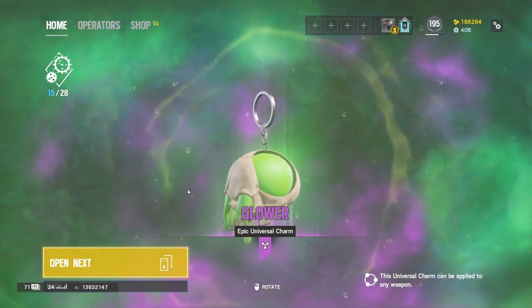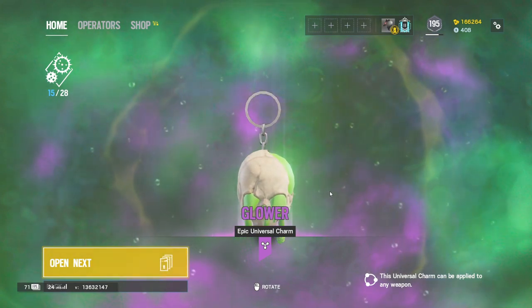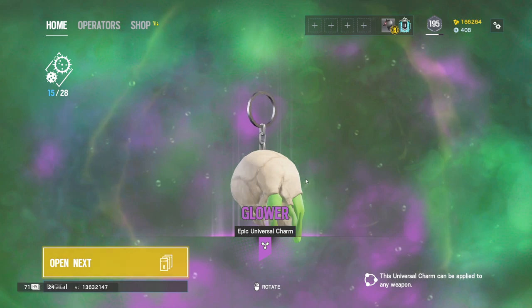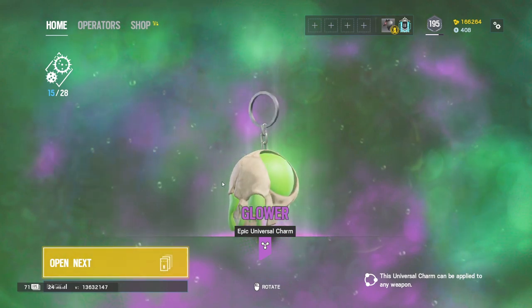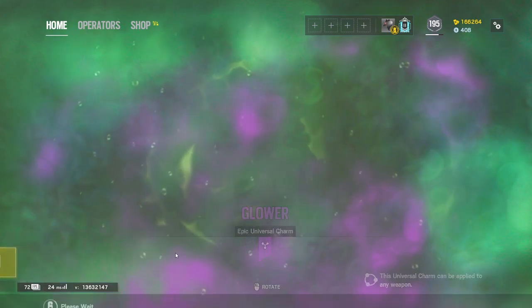This would be a dope charm if they made the goo actually glow. I know they have the ability to do it — they did it with the pro league charms — so unless it does glow and my settings aren't just set properly, that'd be cool if it did glow in game.